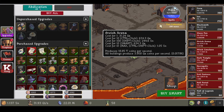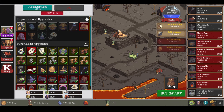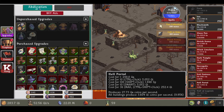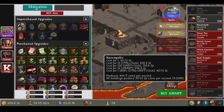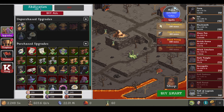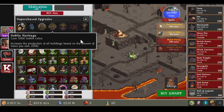Now we have to build more buildings and buy all the trophies. Now we're going to do exchanges. So yeah, that was all the goblin upgrades. Now we have the goblin trophy as well — Goblin Heritage. Increase the production of our buildings based on the amount of gems you own — 55%.